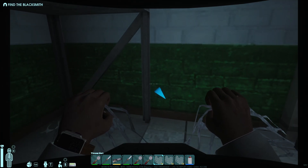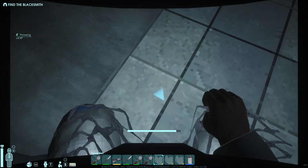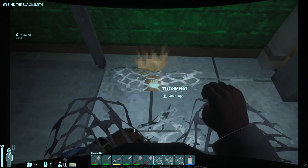If I right-click instead of left-clicking, I can just toss a net without any wind-up. So basically what I do is spam right-click and spam pickup, and you will see the XP climb very quickly.